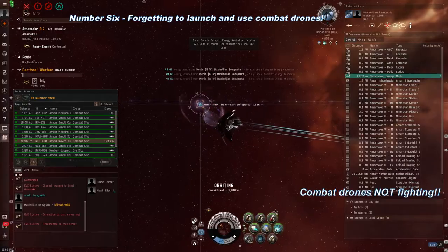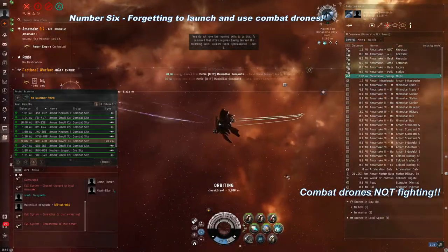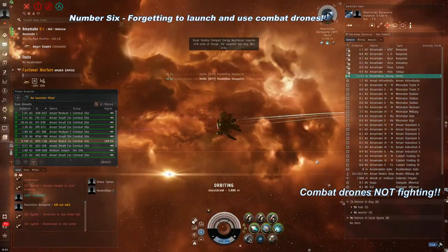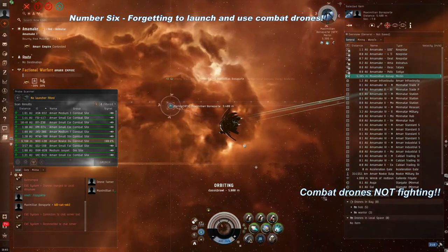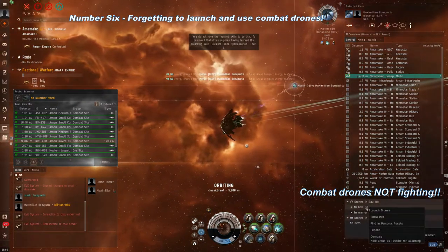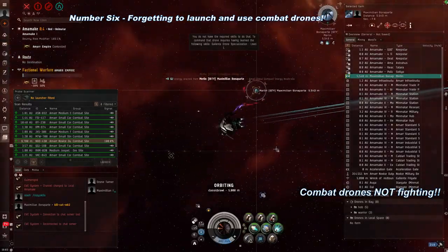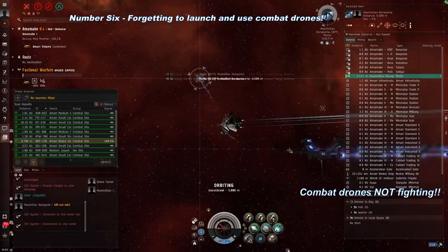Number 6 – Forgetting to launch and use combat drones. Combat drones are the most common secondary weapon in the game, and for many ships they are THE primary weapon. I've seen players rush into battle in a ship that specializes in the use of combat drones with their underpowered guns blazing, but neglect to launch a single drone. You must get these drones out there in space, and you must tell them to attack. Use the F hotkey, which means fight, and make sure they are actually fighting, not just sort of hanging out.